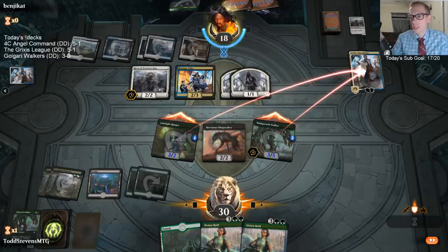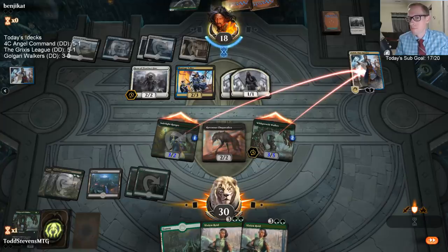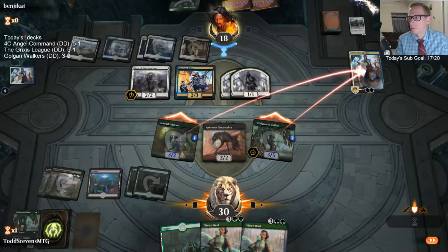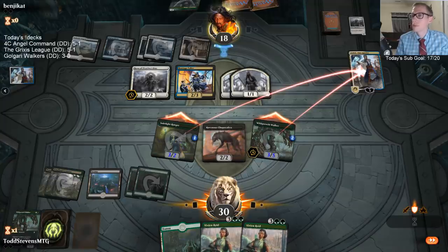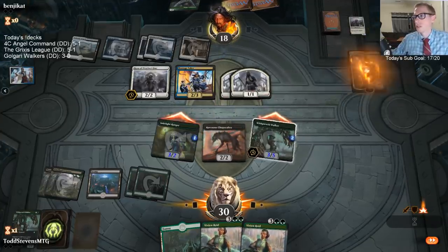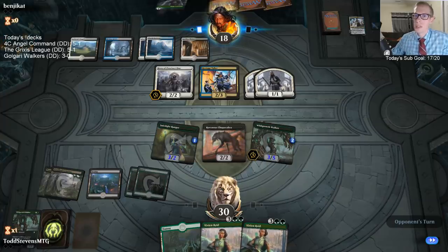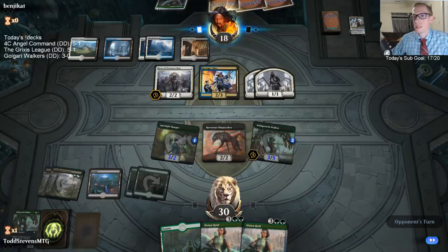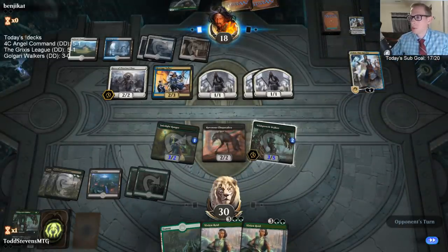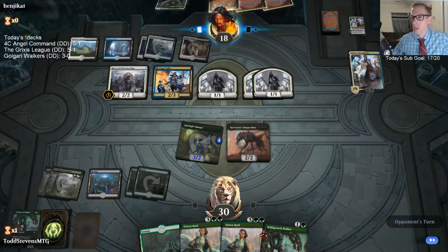I feel like the Wild Growth Walker is most likely going to get bounced next turn. There could be a good Planeswalker removal spell in the core set — something like an Elderspell kind of thing. With all the Planeswalker decks everywhere, I could see them printing an efficient Planeswalker removal spell, or some kind of artifact like a Pithing Needle at one mana instead of Sorcerer's Spyglass at two.